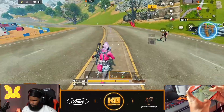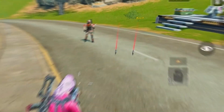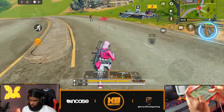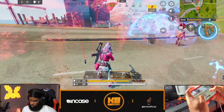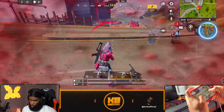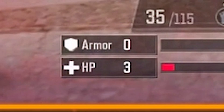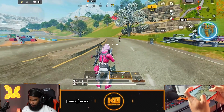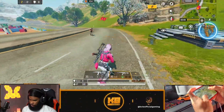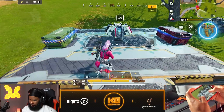Throwing two traps at the same place. Staying inside to see the result — that brought the HP down to three. That also dealt damage to the trap master themselves as well.